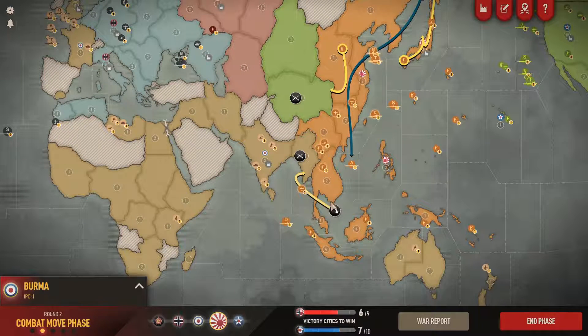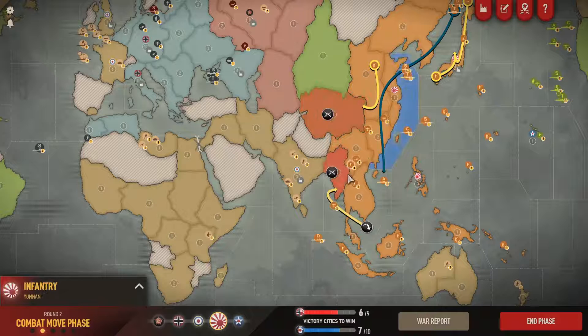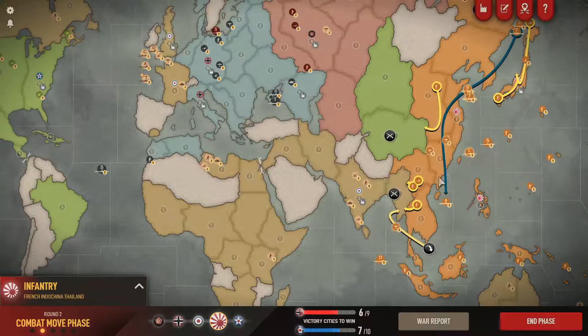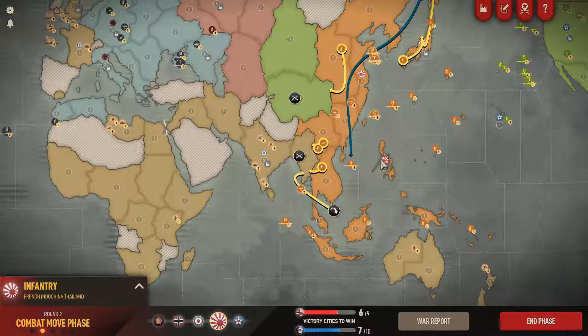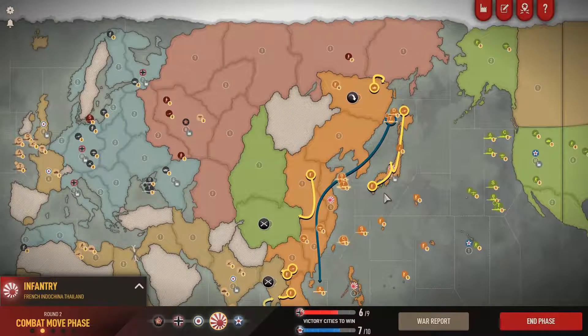The transports aren't in danger, so I can move the defensive fleet back up to Japan and leave the transports where they are - that's good for me. I won't risk a bombing raid into India because I don't want to lose the bomber; it could be a crucial unit in the attack. Combat-wise, that's about all we're going to do - a fairly simple move.